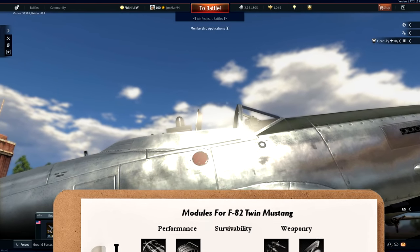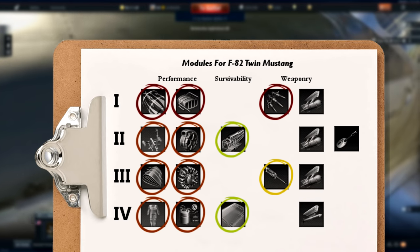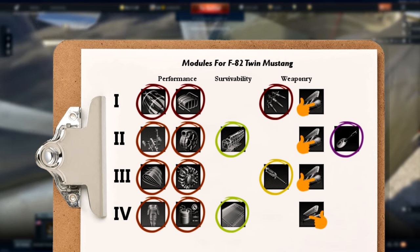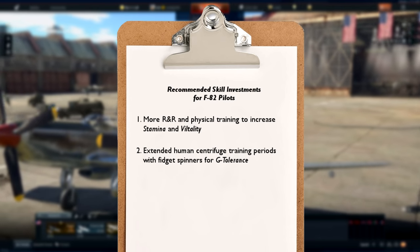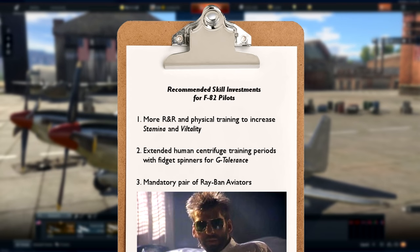Now for modules and crew skills: start with the usual upgrades before going for all the performance and survivability mods along with the new machine guns. Only then should you grab the add-ons in whatever order you care to, as long as the gun pod comes first. As for pilot skills, focus on the usual with a special emphasis on high G-tolerance, which is absolutely needed since you will always be on the verge of blackouts and control surface lockup.